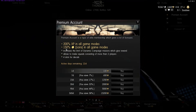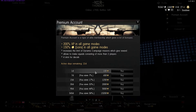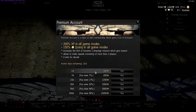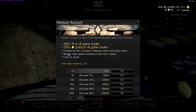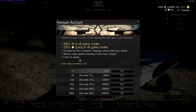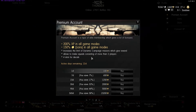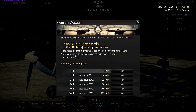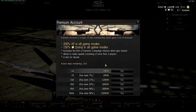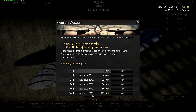The max level is 20, so the XP bonus is important. Premium also allows you to make squads consisting of more than two players — you get four slots versus the two you'd normally get. The squads feature is a big deal, and the experience and bonus Lions are a big deal. The more you buy, the more you save.